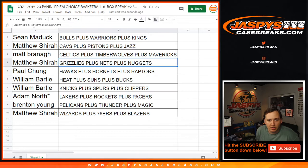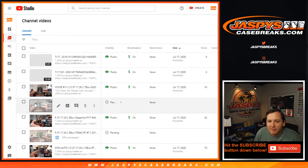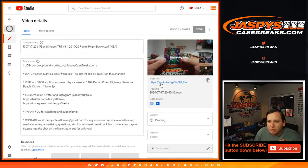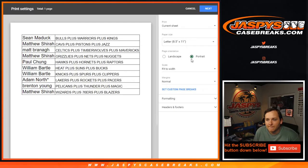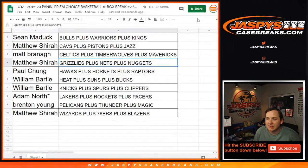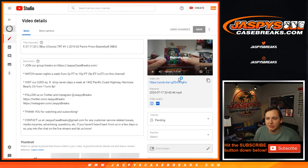Let me check — Ian, is your first name Ian? I see you got a spot in Prism Choice Break 1 which Joe broke earlier today. This is break two. Break one is still processing — it's at 95% but it should be up soon. I'll give you the link as soon as it gets uploaded. YouTube's been kind of slow lately, so hopefully that last 5% goes through. If not, I'll go ahead and re-upload it.